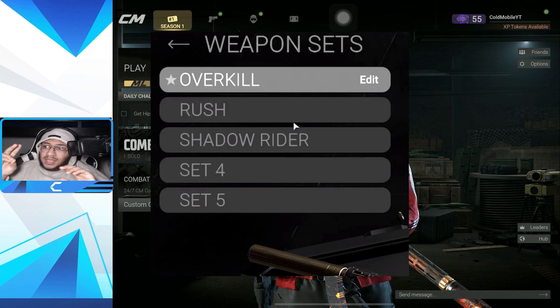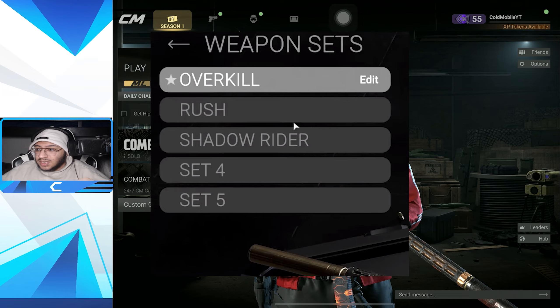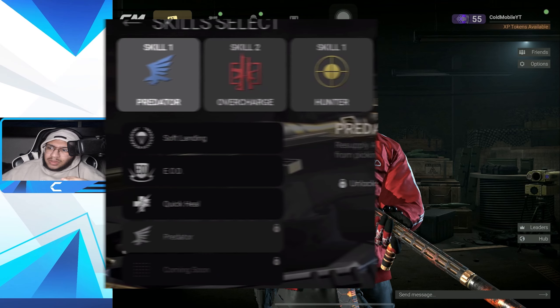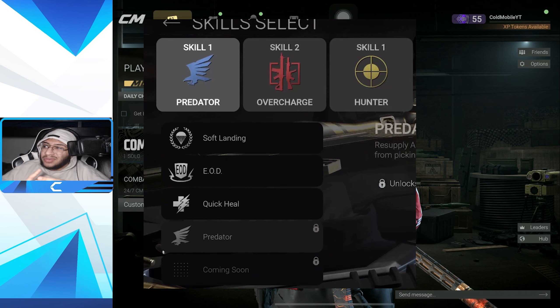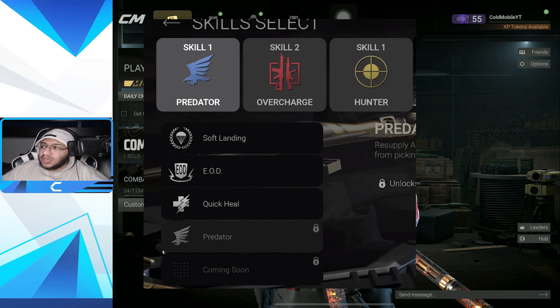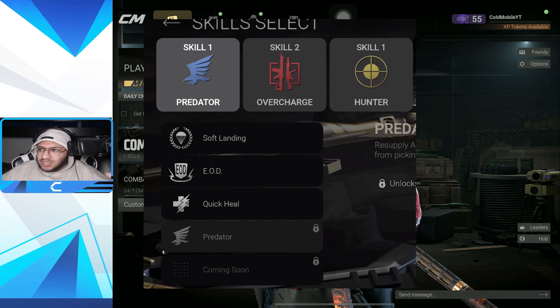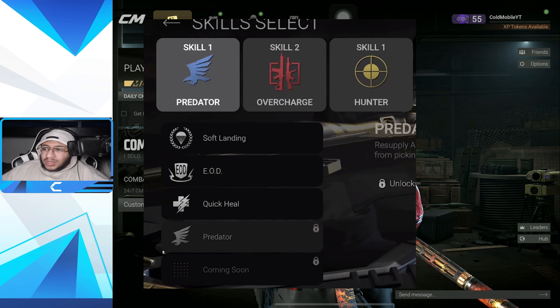We now actually have two more loadout slots, which is fantastic. You can have three skills active. There's Predator - resupply ammo and instantly regain 20% health from picking up dead players' supply bags. There's Overcharge - basically just carrying two primary weapons. And then there's Hunter, which I'm not really sure about exactly.